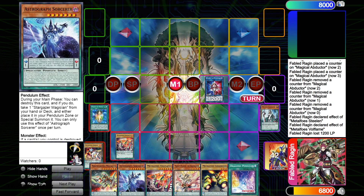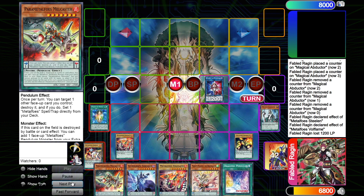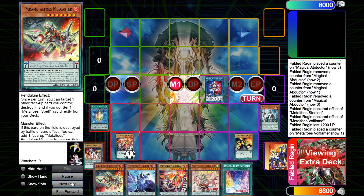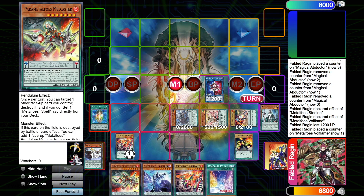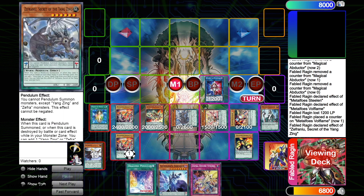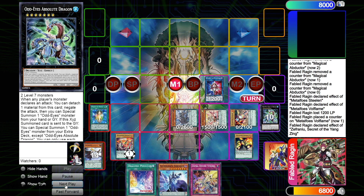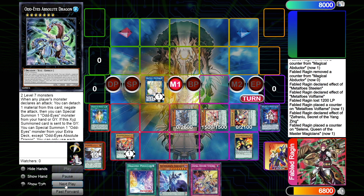So I scale Gold Driver — then pendulum summon five, like it's Pepe format all over again. The Zephyr Nui effect lets me add Divine Strike, which is searchable through the deck. Then I overlay into Odd-Eyes Absolute Dragon, and turn Absolute and Beyond into Celine.